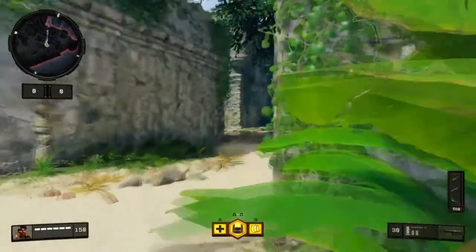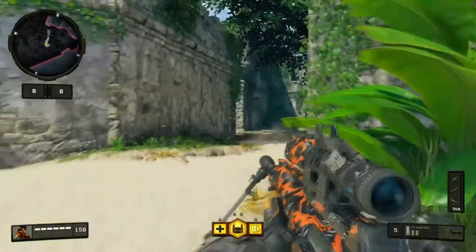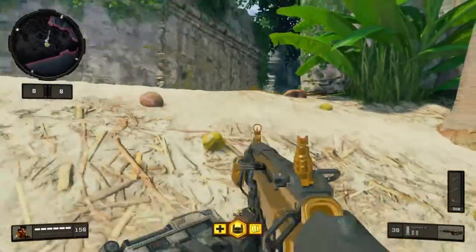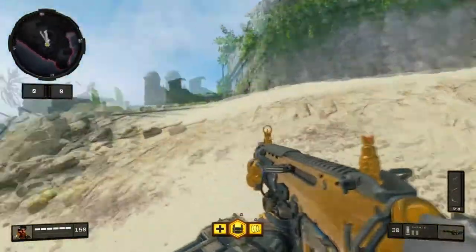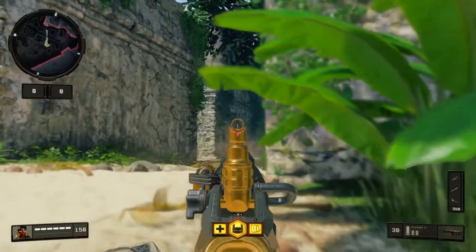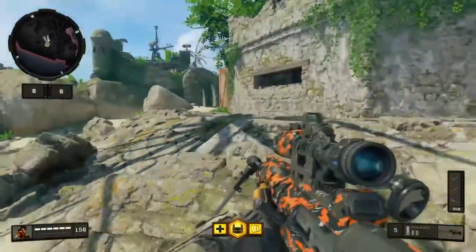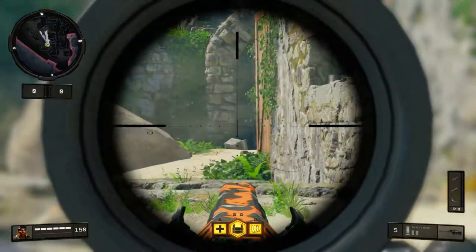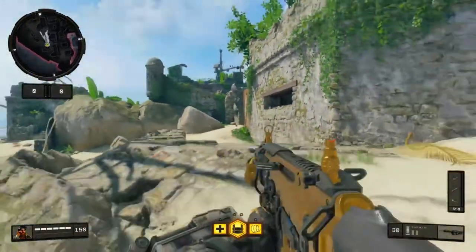This right here is another area where people push out of the spawn trap. They'll run right out of this ruin. If you find yourself in a spawn trap situation, you can actually crouch right here on this sand mound and use the whole mound for protection. It's probably intended for that — the original use they put it in the game. You can peek this ruin, shoot into there, and also work your way around. There's another little mound where you get a perfect head glitch to this ruin.